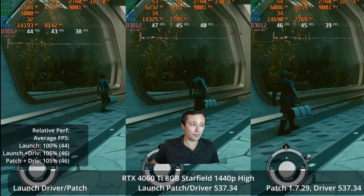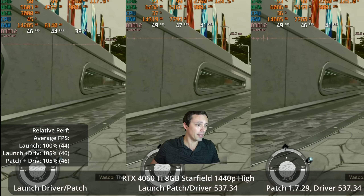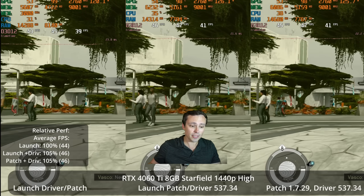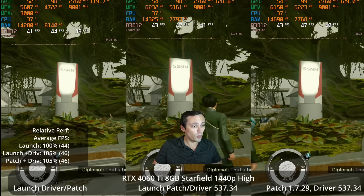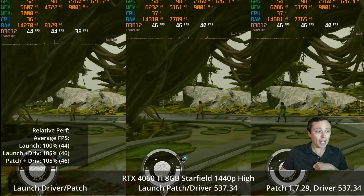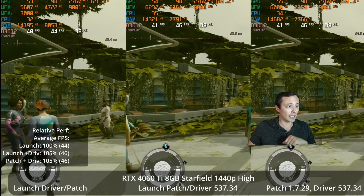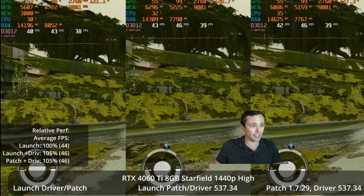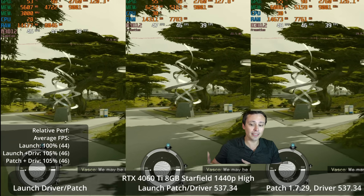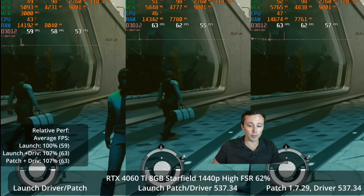Sometimes patches and performance fixes are not targeted at every graphic setting — maybe there's a different graphic setting that works better on the new patch. So I did switch down to high settings rather than ultra to see if we saw anything. But once again, the launch version of the game with the resizable bar patch and the patched version of the game with the resizable bar driver perform the same, with 46 FPS average and about 39 on the 1% lows — about 5% faster than the game at launch, but it does not seem like this has been caused by the patch. It seems to be the resizable bar performance benefit.